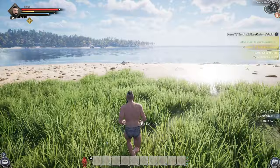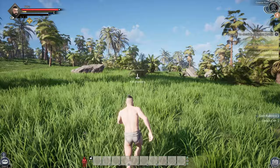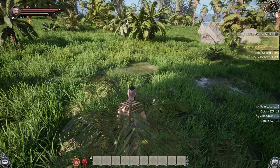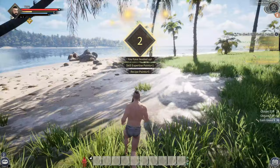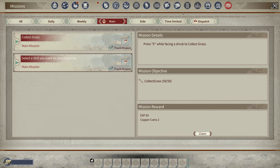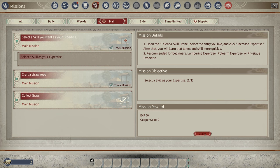We do have a couple settings on the server — this is the TBFG community server. We've got it set to 2x XP and 2x gather. The 2x XP might be a little too fast because we leveled from 1 to 5 pretty quick when I was testing today. Everything you do in this game gives you XP for something. Press L to check mission details — you can see collect 50 grass for a reward of 50 XP and two copper coins. The copper coins are very important — you actually have to pay your employees with those, so keep that in mind.